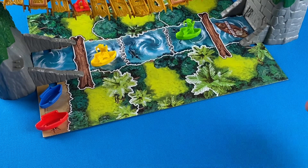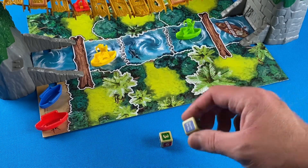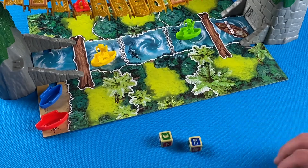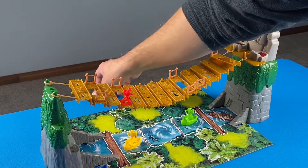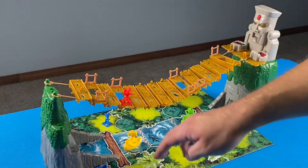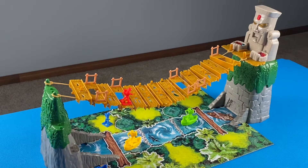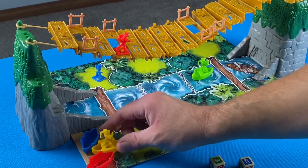Now it's yellow's turn. They rolled a three and the idol icon. When the idol icon is rolled, the angry idol must be activated immediately — that's the first thing yellow does. As a result, the blue player falls from the bridge and must move to the closest space on the map, coming back into the jungle. From there, blue moves across the river and back up onto the cliff to continue their journey. Yellow then completes their turn by moving three spaces and beaching their canoe.